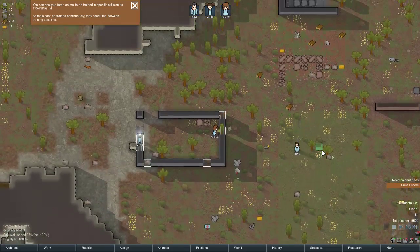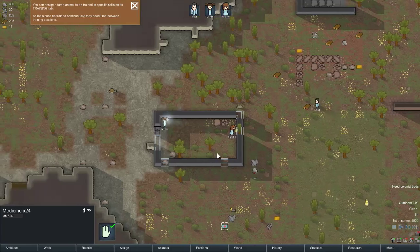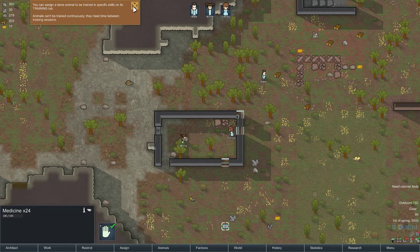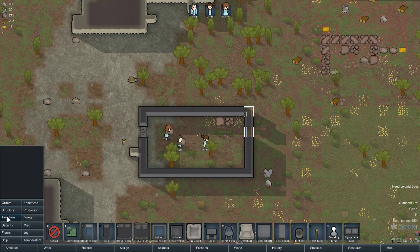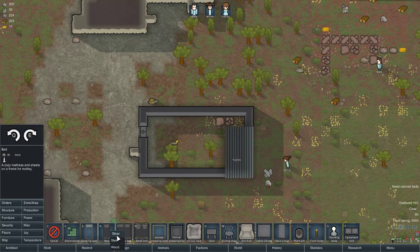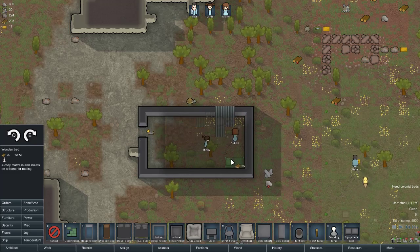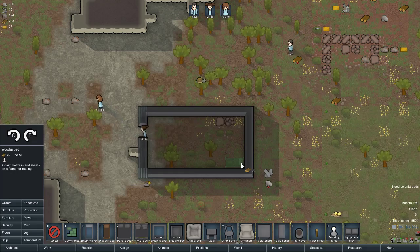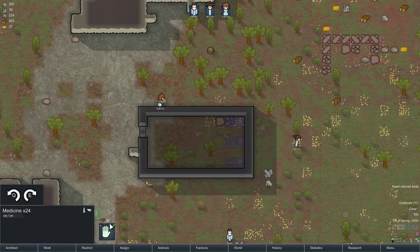This guy is moving — I should assign them stuff to do. We'll see, I guess for now we'll do mostly everything. You can assign a tame animal to be trained in a specific skill of its training tab. All right, let's build some beds — wood. I don't think I'm going to do rooms right now. There, three beds. Okay, what's next?